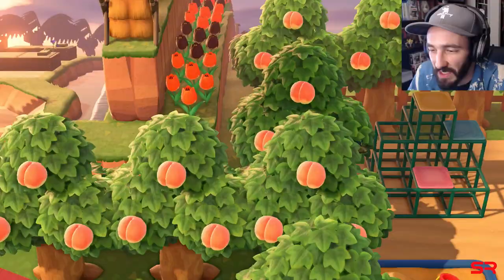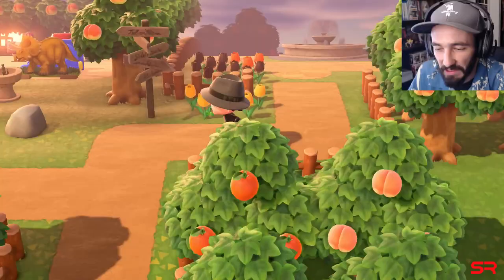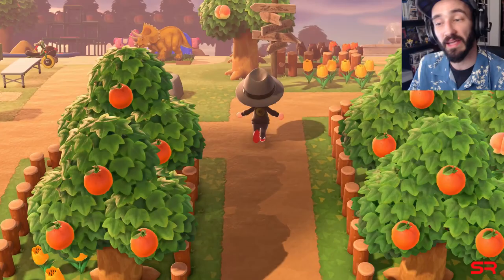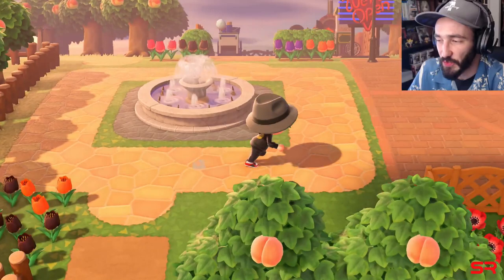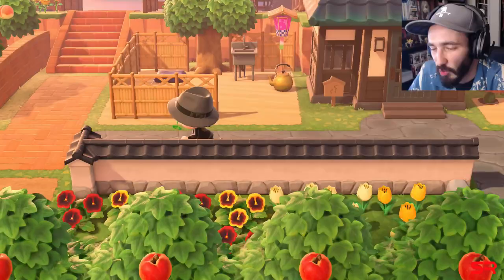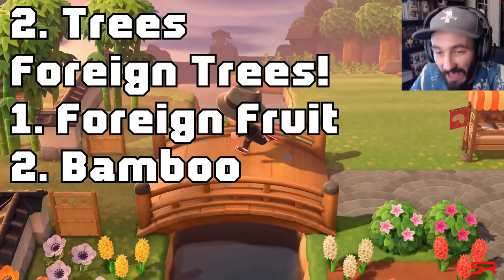Next on the list we have trees, and we want foreign trees. My main fruit is oranges and these are the only four orange trees I have on my island. The funny thing about this tip is Isabelle actually tells you this — she says 'branch out,' which is a real funny pun — she tells you to get other types of trees.